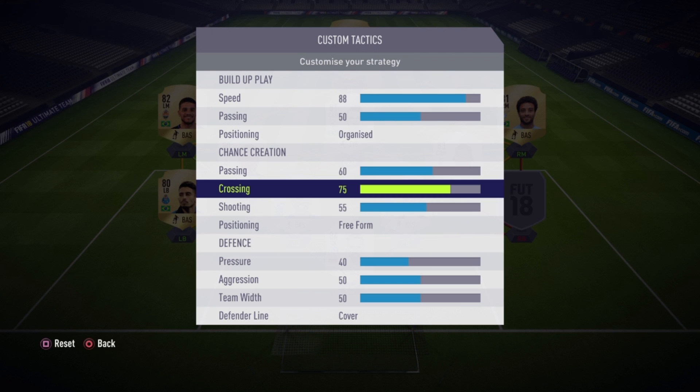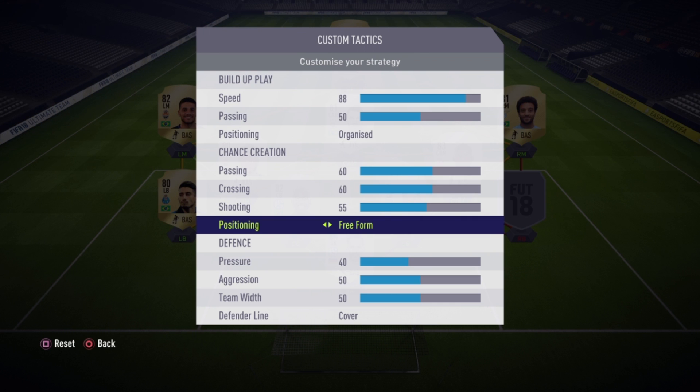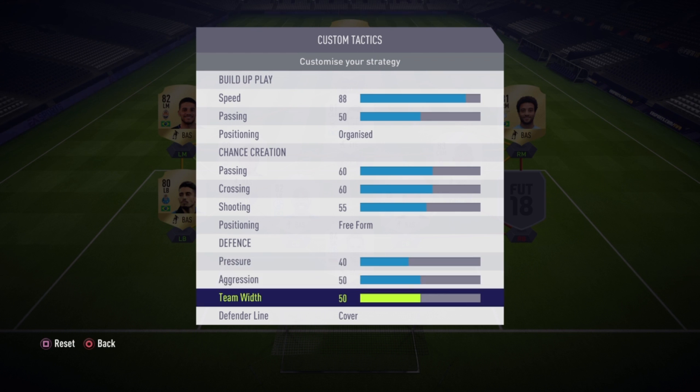Crossing I had at 75 last year, but this year it doesn't work as well, so I'd drop it back to around 50-60 — I don't see players running forward as much with it high. Shooting I pushed up a bit because I want them shooting from various ranges. Positioning I set to free form — I want players everywhere, covering the whole pitch. For pressure I set it at 40; with fast build-up speed, lower pressure means better defending — my defenders don't push too high, so there are fewer counter-attack opportunities for the opponent.